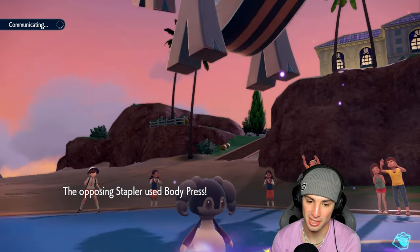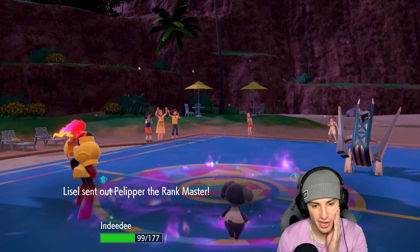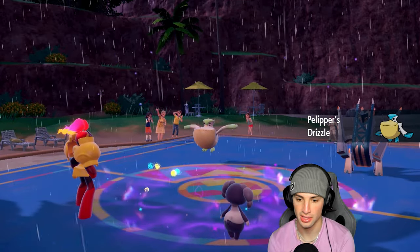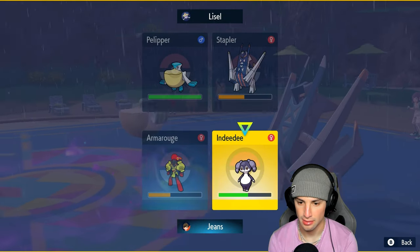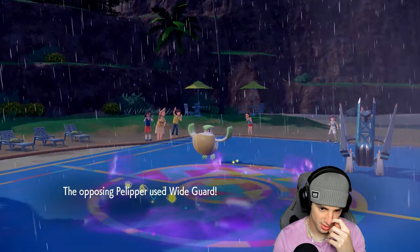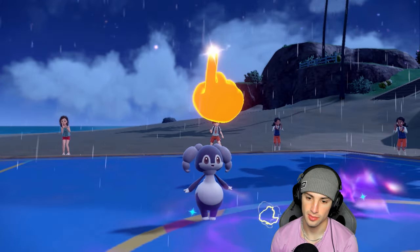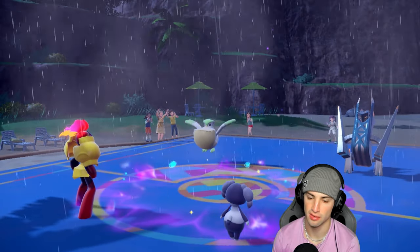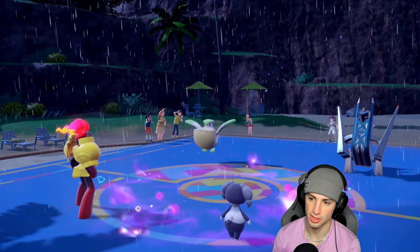We don't want Archaludon boosting up so we gotta start getting rid of it. Body Press launches — Indeedee soaks it well. Now the question is we Follow Me, drop another Expanding Force, and eventually Archaludon goes down. Once it's gone we get Tyranitar out. Wait — it has a Quick Claw? Kind of weird. He goes for Wide Guard — so I can't use spread moves. That's fine, at least I'm not Choice locked. I switch to Energy Ball. He knows I have Life Orb now.